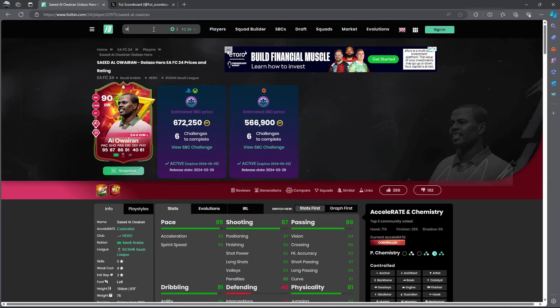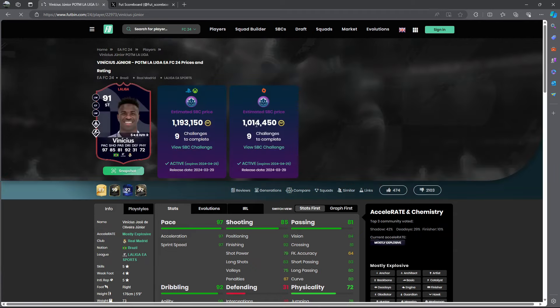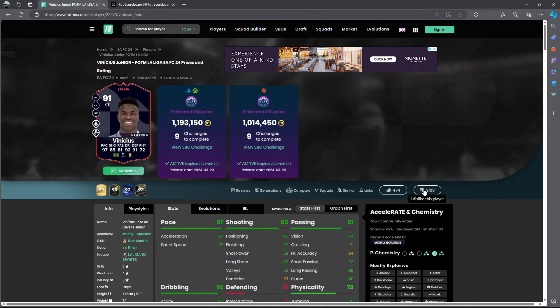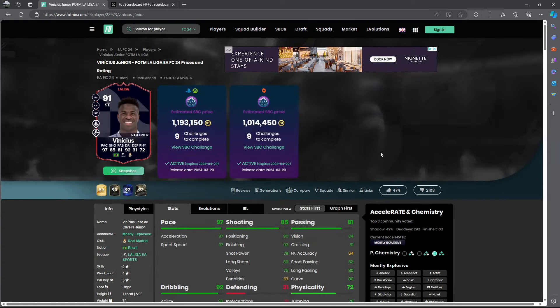If you missed it, we got a Vinnie Player of the Month. On Footbin, Vinnie is priced around 1.1 to 1.2 million coins. People are not really thrilled about this one — nearly 2,000 down votes versus 474 upvotes — people just don't think it's a good SPC.